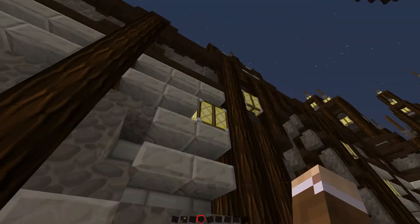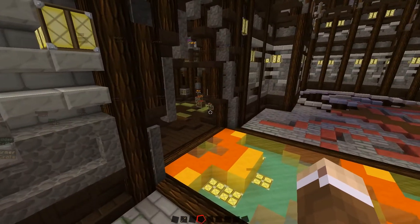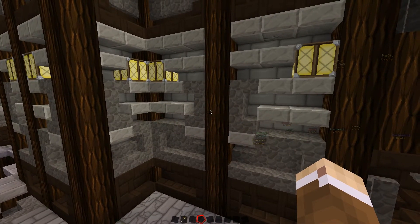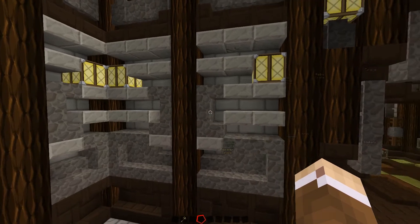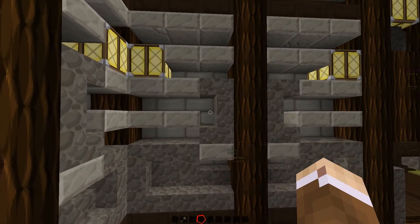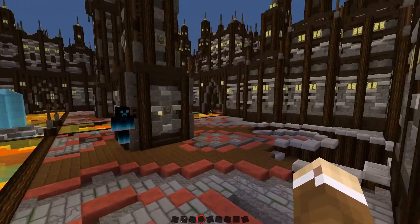A bit of a cheat here: if you do a small design and replicate it everywhere — changing it around in some places — it can make your build look really nice. Notice this section is mirrored to the other side. We're going to show you how to do that.